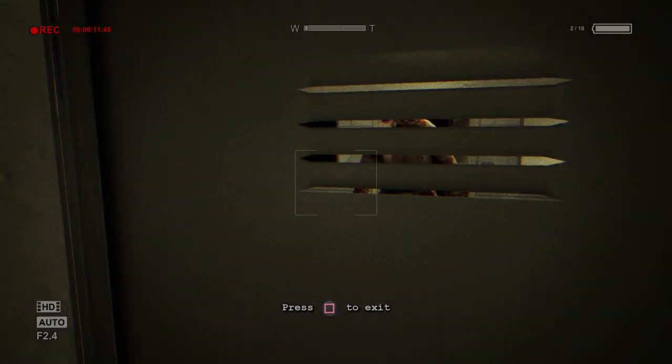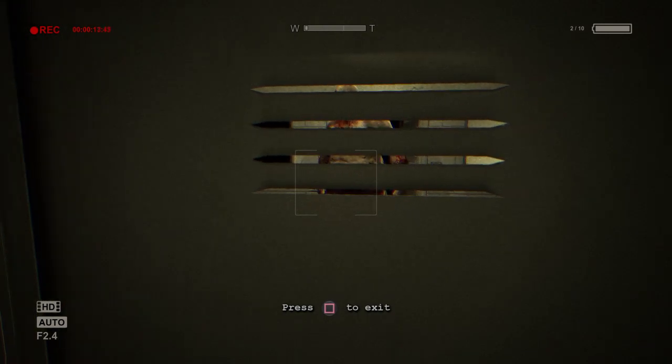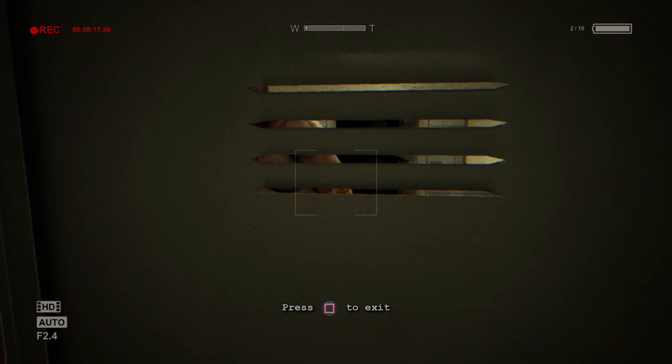Walker's going to bash down the door. You just kind of have to hide in the locker, and he's going to check the opposite locker that you're in. He's going to walk out and go to the left, open a door, go to an area that we can't access, and he'll be gone from the area.